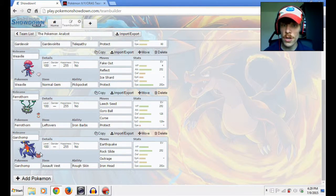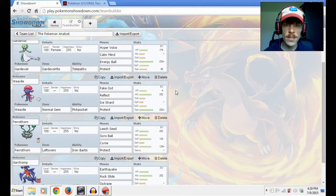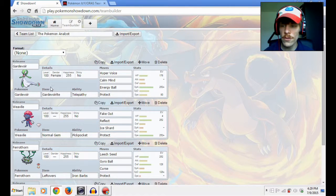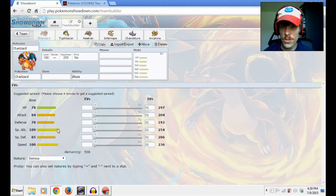You want to have a little bit of balance in your team. Let's say we were fighting a physical wall — something that can take physical attacks very well. We have three physical attackers, so that's not going to do anything against it; we have only one special attacker that's really going to hammer it home. Of course it is a mega so it will do quite some damage, but still you want to be a little more rounded. So we need something with more special attack — that's why we're looking for a special attacker, to which Charizard works very well.